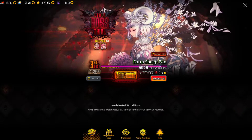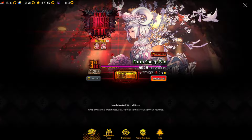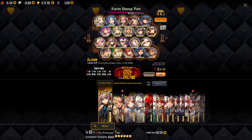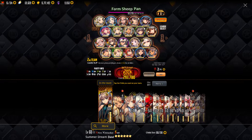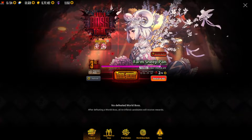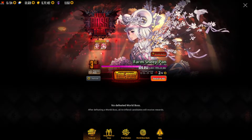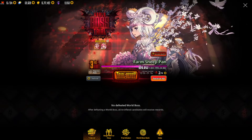She is a Wood element, so you want to go heavy on your fire attackers. Remember to get the elemental buff, and she is of course strong against water.